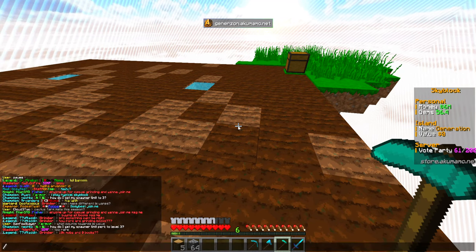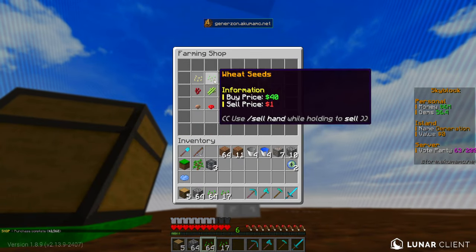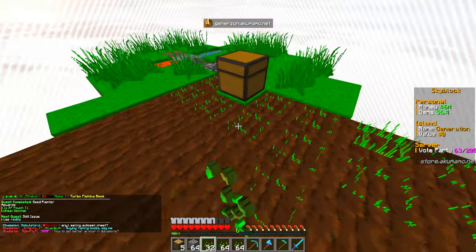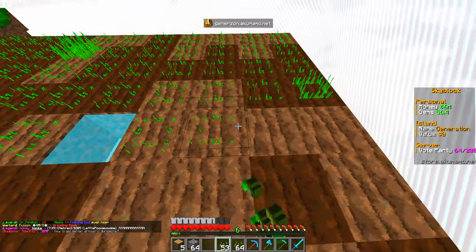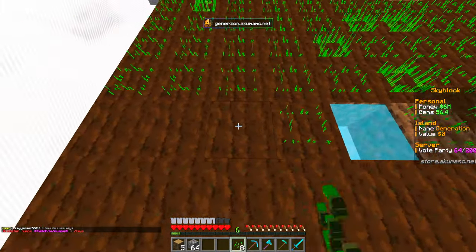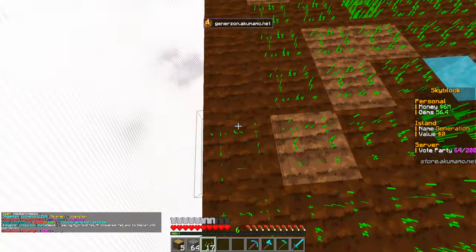The challenge was to plant about 16 wheat seeds, but we're obviously going to do the whole farm - might as well. It'll cost a little bit to get enough seeds but it's not the end of the world. I think I needed about four stacks of seeds to cover the whole farm. All of these challenges are going to add up and our next challenge is to take a look at skills.